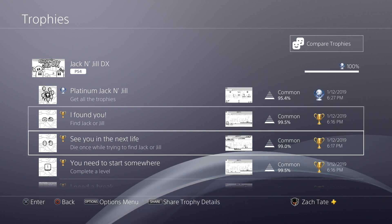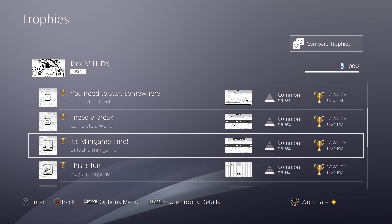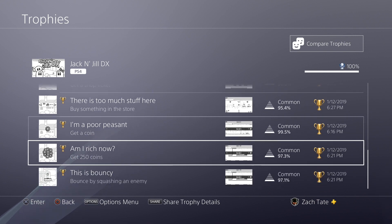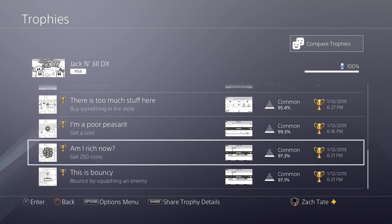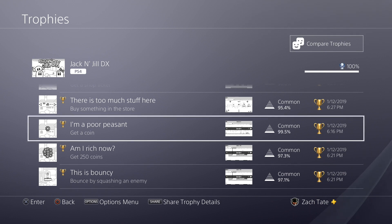The Platinum Trophy — to do it, you just have to die once and complete the first 20 levels, which is the majority of it. Along the way, you'll have to collect a bunch of coins — 250 coins — which should come naturally, and squash an enemy, which is guaranteed as well. So a bunch of easy trophies right there: just complete the first world, collect some coins, kill an enemy, and die once, all of which should come naturally while completing the first 20 levels to complete that first world.